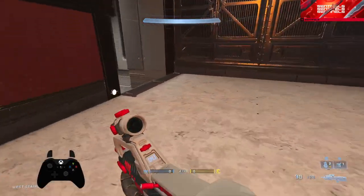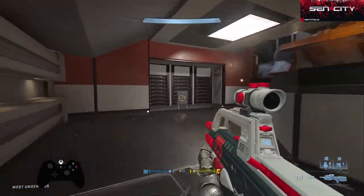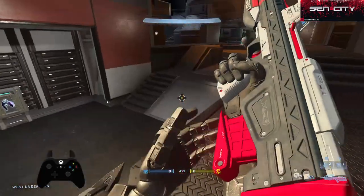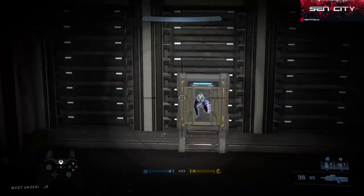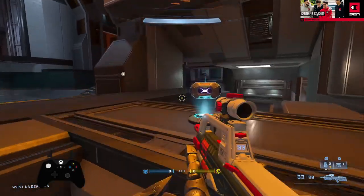Come down here — this is long haul, this area is long haul. In here, when the map first came out there was a fusion coil that spawned here, so we call this area coil. But a lot of teams call it needles, which is perfectly fine too.